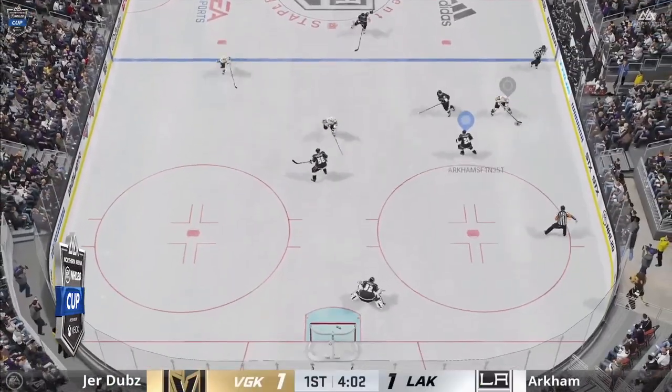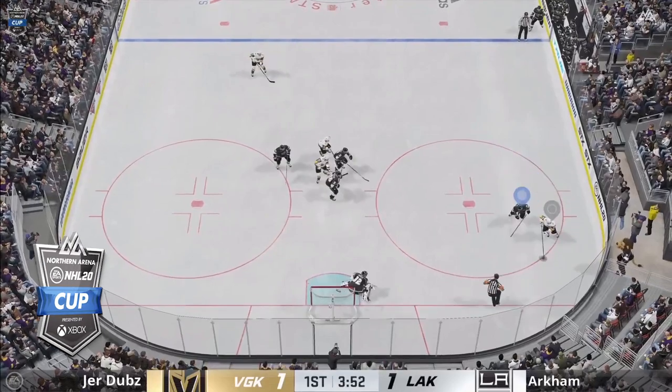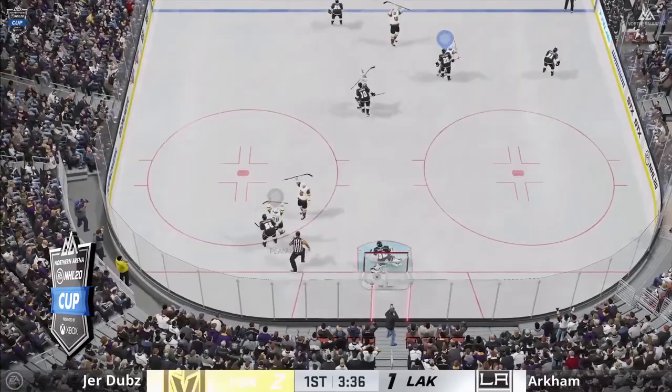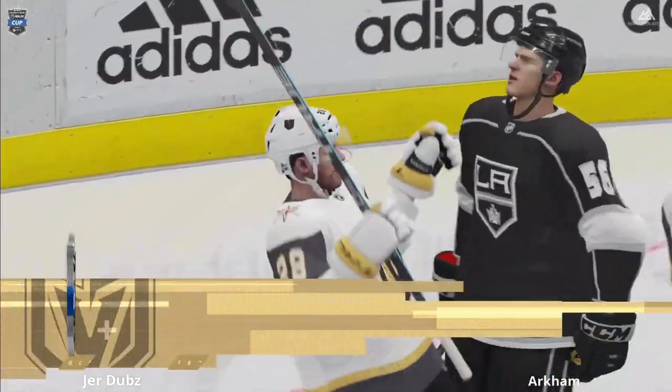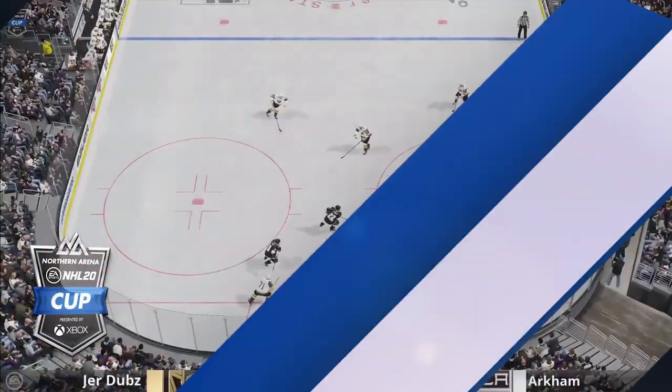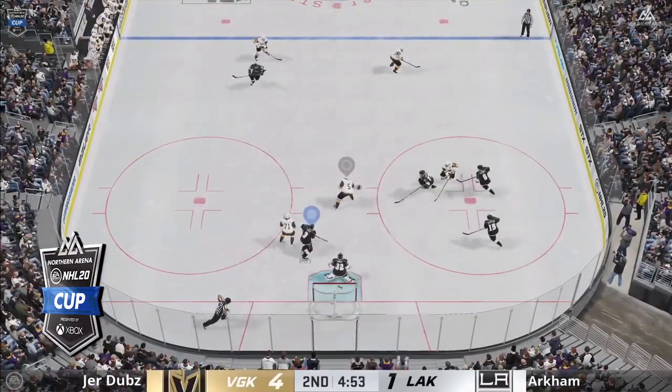First period. Stasny receives the pass across the blue line. Jerdubs building up in the offensive zone. Spins away from the first check. Brilliant! Great execution from Jerdubs. He takes a 2-1 lead.